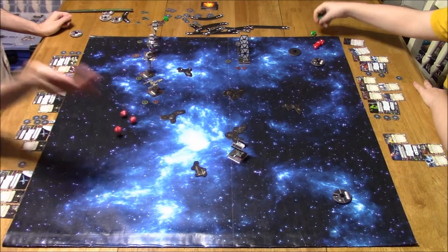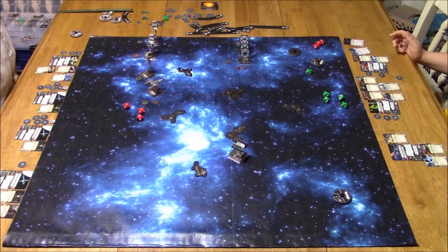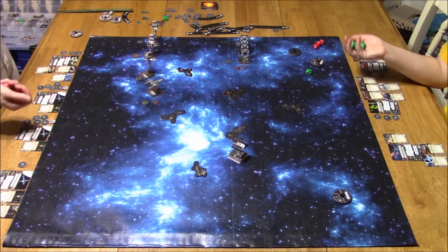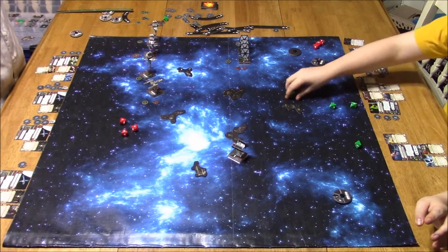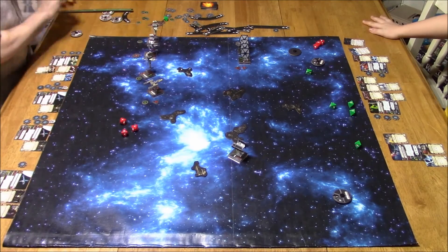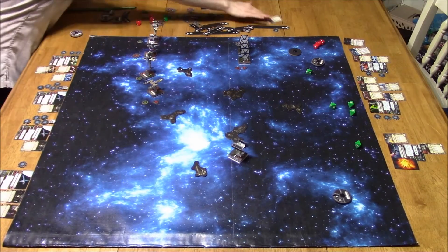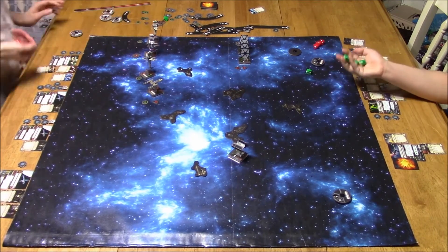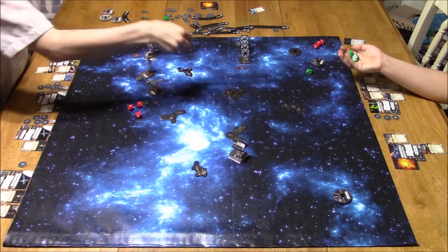Now my Twin Laser Turret kicks in. With the Twin Laser Turret, I have to cancel all dice results — if I hit, I cancel everything and deal one damage. First shot hits, so he loses a shield. Second shot on the Twin Laser Turret also hits, so he takes one face-down damage card. Zeta Leader is hurt. I didn't use R3A2 on the Twin Laser Turret shots because I didn't think Zeta Leader would last that long.